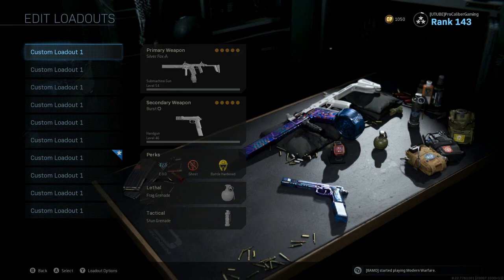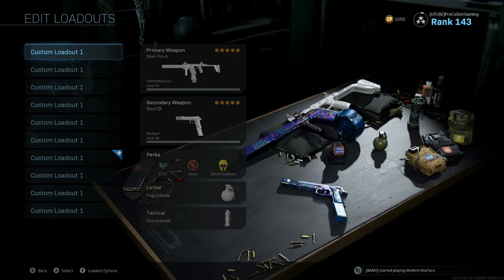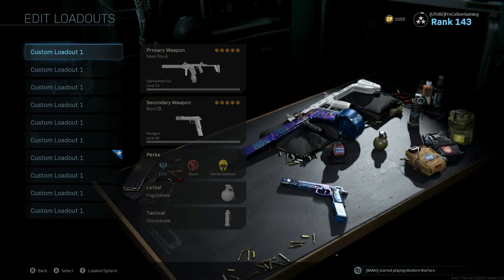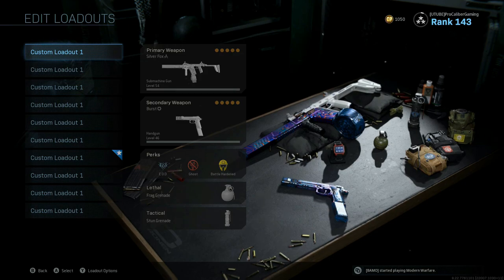I want to help you custom tailor some classes to your own playstyle and what you're trying to accomplish. With my best class setup videos, I try to take multiple factors into account — the attachments, the weapon, whatever category it's in, the weapon stats, and how all those things tie together to ultimately give you the best setup for in-game performance. Regular multiplayer and Warzone are two completely separate things in terms of game modes, how they play, and the requirements for weapon setups and loadouts.